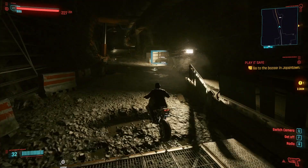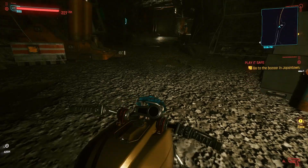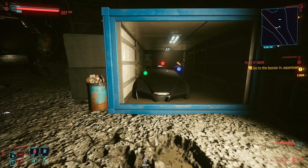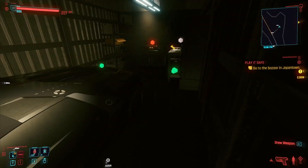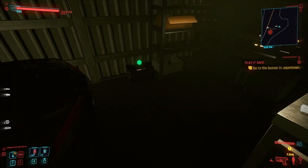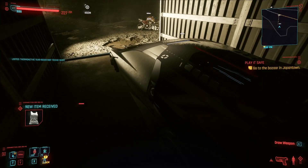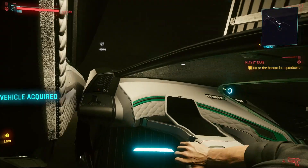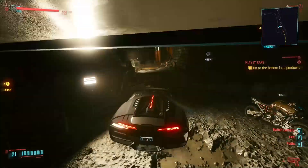As you get towards the end of the cave, you'll notice there's just this fancy car sitting in like a container with some loot around it, and you can just get in the car — that's all you have to do. That is how you acquire the sports car, the Caliburn. You literally just get it like that. It's one of the coolest cars you can get for free for doing basically nothing. You just got to walk in the cave, get in the car, and it's yours.